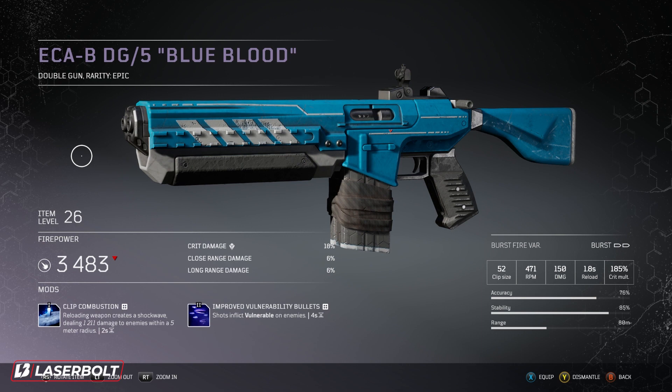The next one I highly recommend is Improved Vulnerability Bullets — definitely a top tier mod, even for endgame. This is going to be a lifesaver when you're fighting mini bosses, a boss, or anything at all. It doesn't really matter the world tier — it just matters if you have this mod equipped. Shots inflict vulnerable on enemies, making them weaker for four seconds. The way I was doing it is applying the vulnerability, switching to another shotgun and dealing as much damage as I could — rinse and repeat, killing enemies very fast. Very important, especially when you get to higher world tiers and you're a little bit underleveled or undergeared.